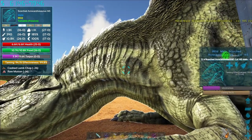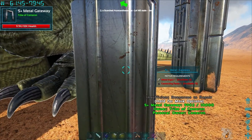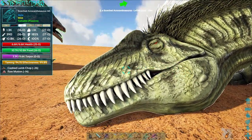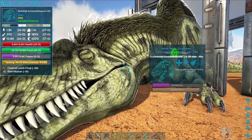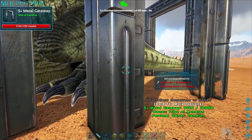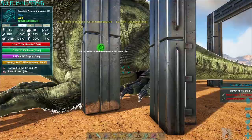These guys can damage metal structures, so as you can see, these did take some damage. But it's pretty much guaranteed that they're not going to be able to break through it before you get them knocked out. Like I said earlier, you can even use stone. I've used stone before and it was totally fine.